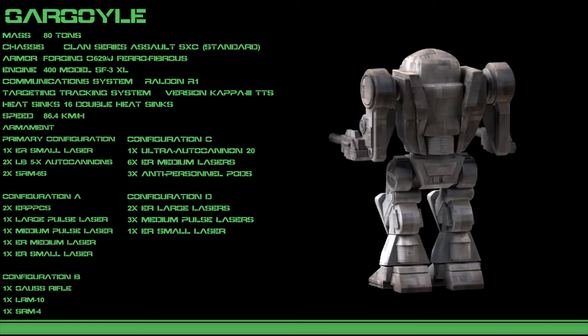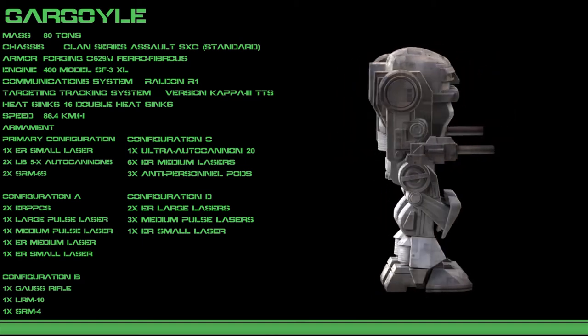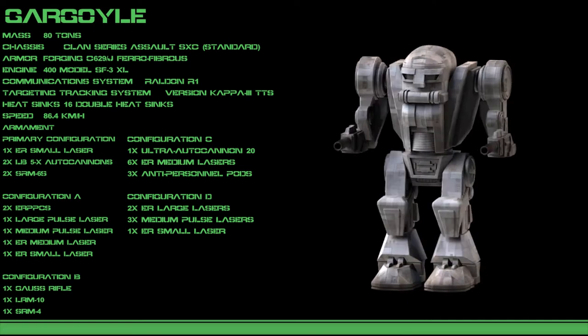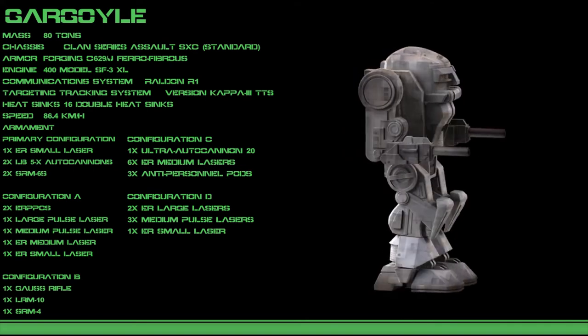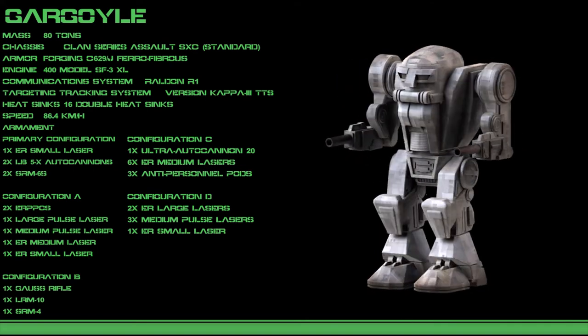The B configuration wields a hefty gauss rifle, as well as a long-range missile launcher with Artemis fire control for its main weapons. A single short-range missile launcher supports its loadout at close range.